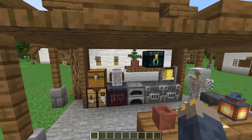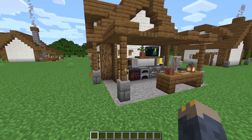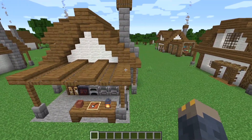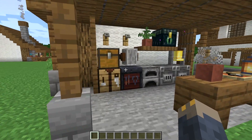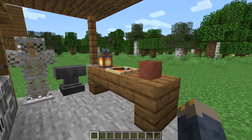For number four we have the outdoor workstation. For this one I made a floor out of stone, and some posts made of stone brick walls and fences to hold up a roof made out of slabs and trap doors. Inside you can place all of the crafting stations, furnaces, or storage blocks that you need, as well as some decorations.